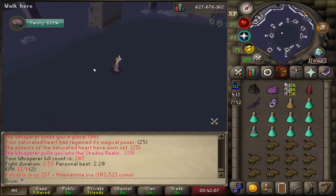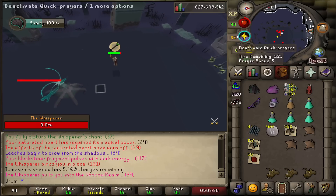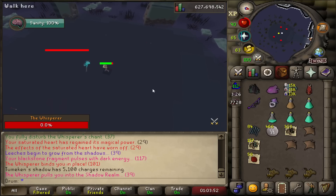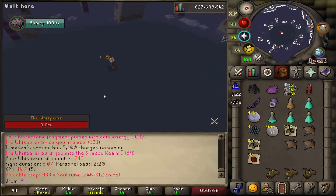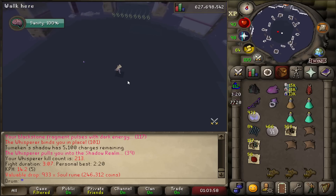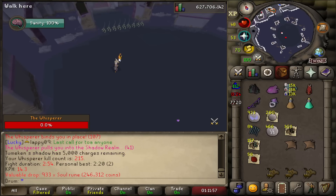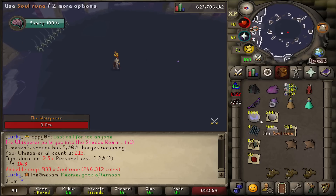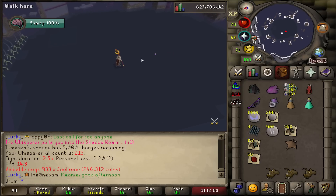157 Addy Ore — I did so bad that one and still got the bonus. 900 Soul Runes — this actually helps a lot considering I use a lot of charges on the Shadow Staff here. Almost back-to-back Soul Runes: 1,800 Soul Runes is crazy to get in just a couple drops from a boss.